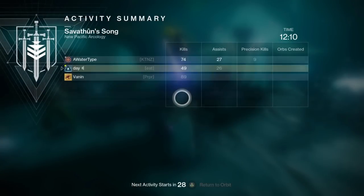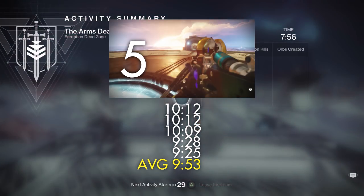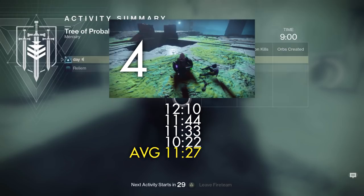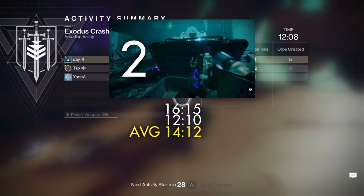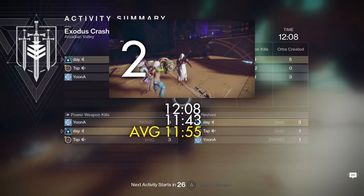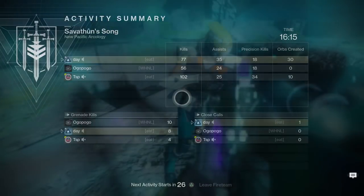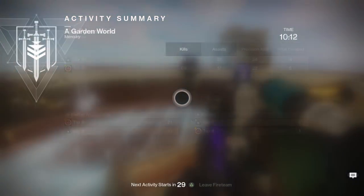So over the course of 20 strikes, I played 5 Garden Worlds, 4 Tree of Probabilities, 4 Pyramidians, 3 Arms Dealers, 2 Savathun's Songs, and 2 Exodus Blacks. I got more than 2 Exodus Blacks, but after doing it twice I didn't want to do it anymore, so I just left and found something else because that strike is awful.